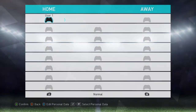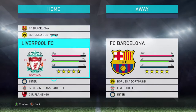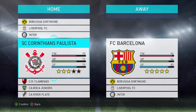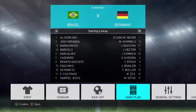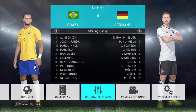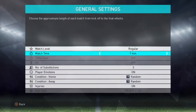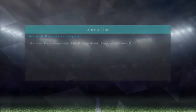Let's take a look at the teams that are available. We have Barcelona, Dortmund, Liverpool, Inter Milan, Corinthians, Flamengo. It's going to be Brazil versus Germany. I'm going to check out the settings first, then we're going to get into the match versus Germany.